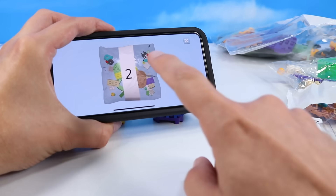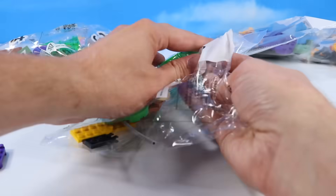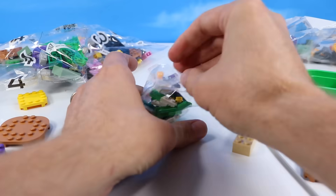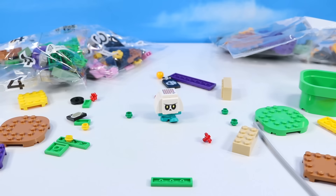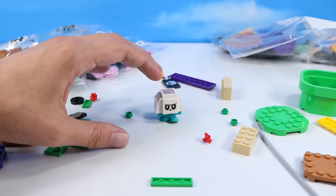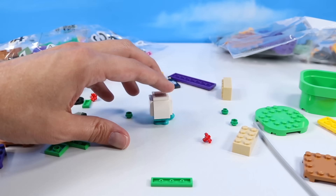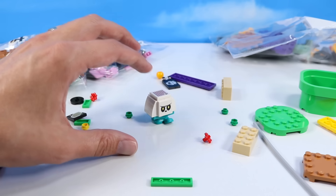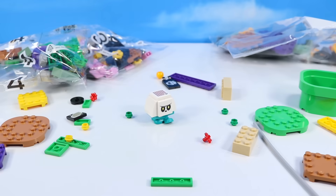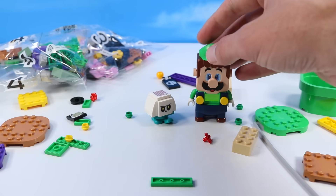We can move on to bag two now and build our Bone Goomba. And a little Bone Goomba built! Is it me or do we now have a foot stepping forward — a left foot going forward? That's a cool feature. It used to be a little confusing sometimes figuring out which way the feet were going.